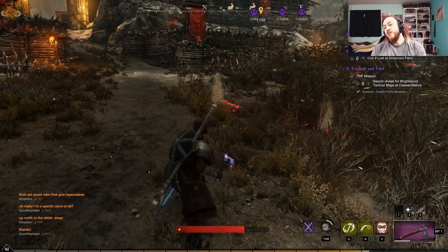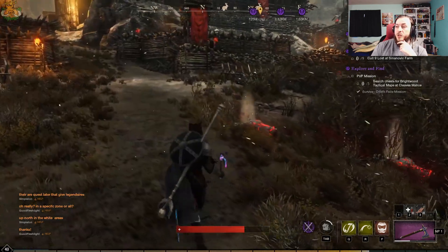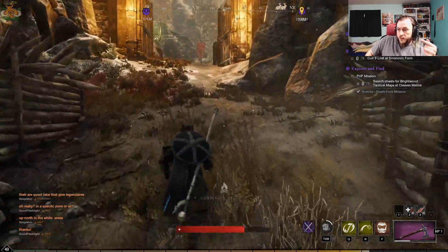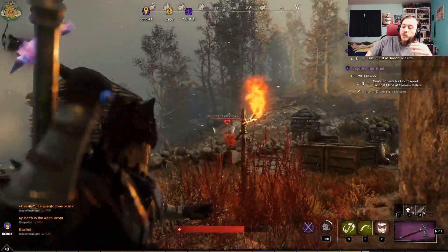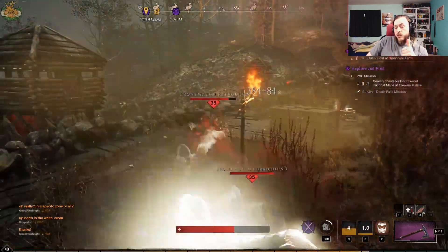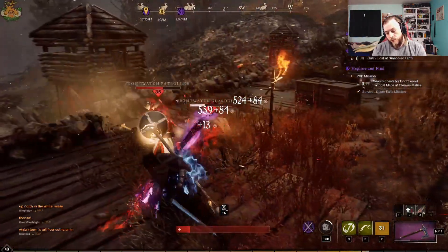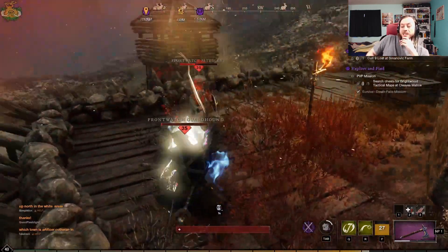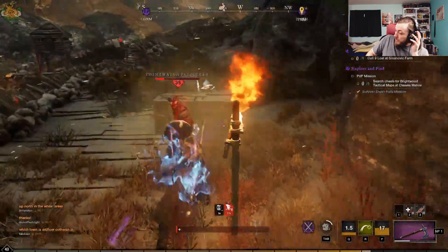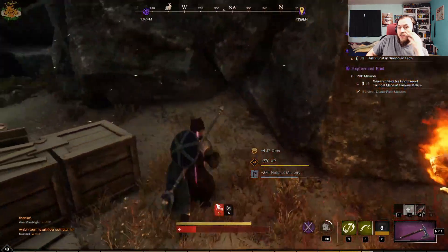Weapons - let's talk about intelligence first. Intelligence has a few options and they actually added the rapier now. Fire staff primarily scales off of intelligence, and they also have the ice gauntlet. If you want to keep it simple, you can go fire staff and ice gauntlet - pure intelligence - easy. With medium armor for a little more tankiness but still good damage boost. The ice gauntlet gives a lot of CC and the fire staff gives a lot of damage. Ice is usually for immobilizing and slowing, fire staff is there to burn your enemies to the ground.